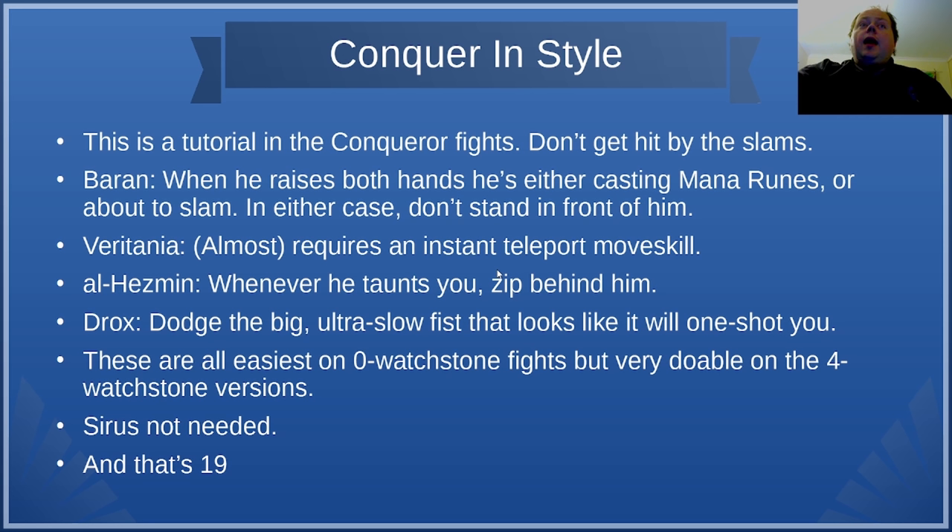For Veritania, it almost requires you to have an instant teleport movement skill. When Veritania gets a bit lower on health, the large tornado area you're fighting in will constrict. When that gets really tight, Veritania can corner you where you can't escape her tornadoes — if that happens, very quickly log out of the game and re-enter. That will ensure you don't get hit. The easiest way to do the Veritania challenge is to do it the very first time you fight her when she's a low tier boss. For El Hesman, whenever he taunts you verbally, zip behind him — all of his slam attacks hit a frontal area and you just want to be behind him.